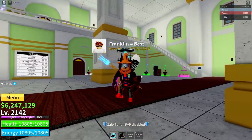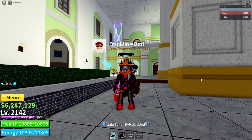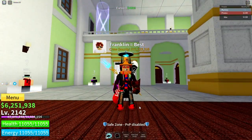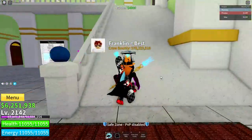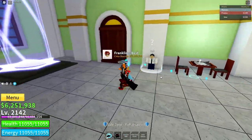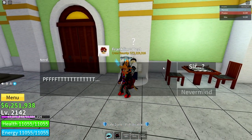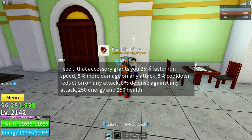Number 1. The best accessory in my opinion is none other than the Swan Glasses. The Swan Glasses are just amazing. You can get them in the second sea by going into the Swan Mansion and killing Swan, with like a 5% or 10% chance of getting it — something along those lines. If you come talk to the nerd: 25% faster run speed, 8% more damage on any attack, 8% cooldown reduction on any attack, 8% defense against any attack, 250 energy and 250 health.